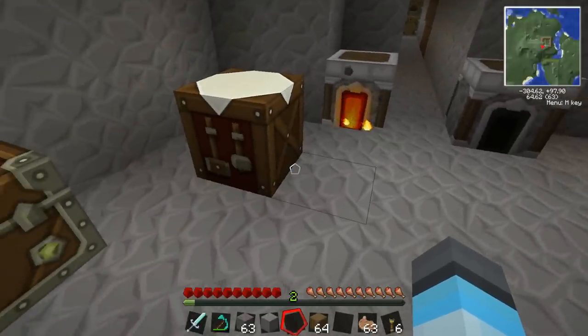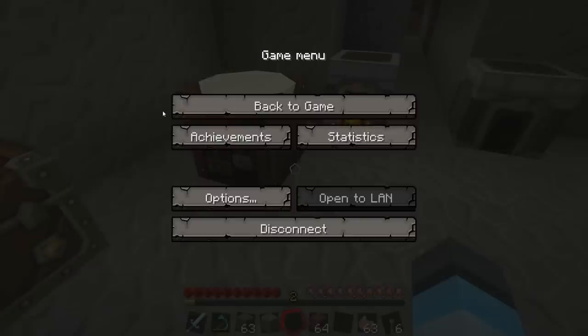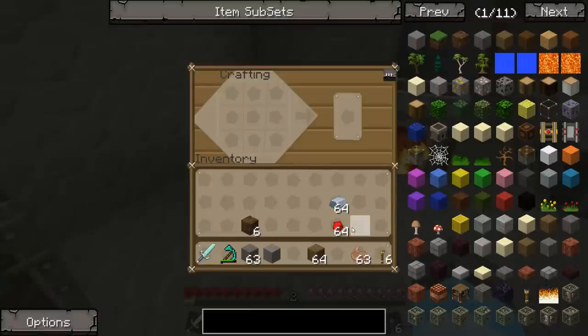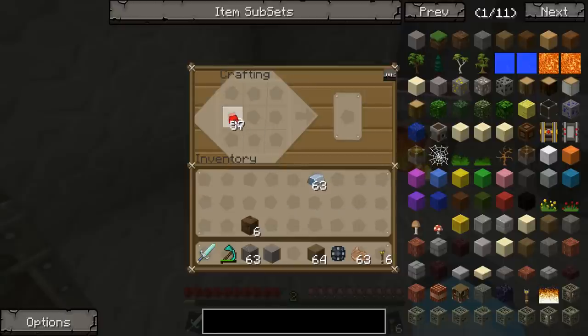We need four redstone and an iron ingot to make these - the enriched alloys. Let's get to the crafting table and make one. We're going to make one just to start with, just to say that we did it. Enriched alloy complete! We're going to need a ton of these things actually - well not a ton, but probably a couple to start with.